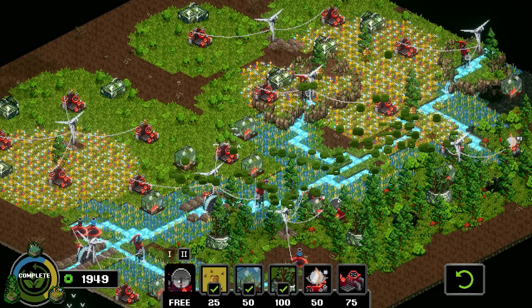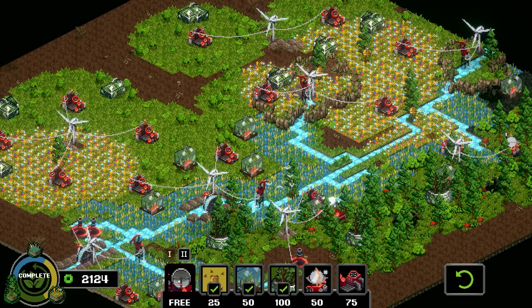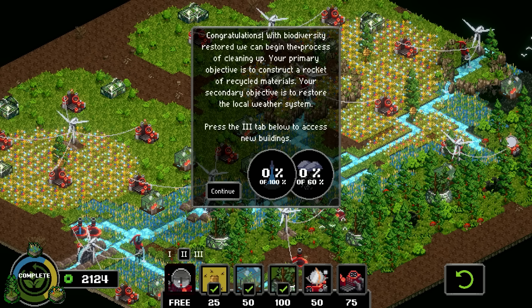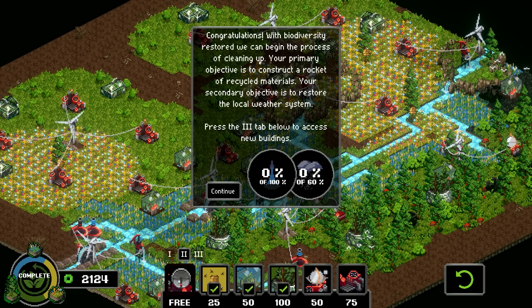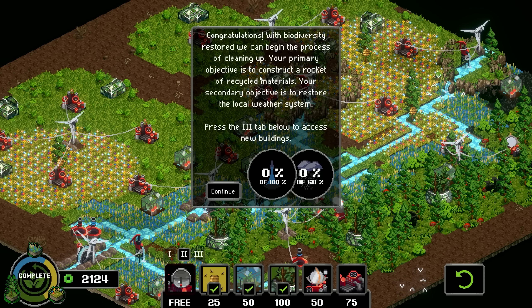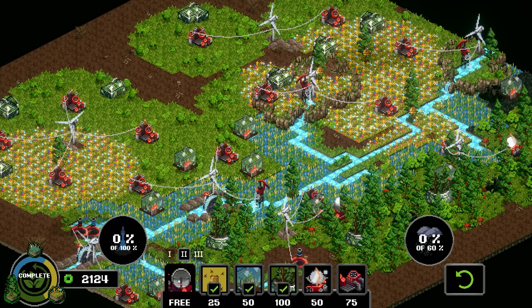Look at that — my gosh, we've done it! We've reclaimed the wasteland! Oh, it's gonna do the next part. Congratulations, biodiversity restored! You can now begin the process of cleaning up. Primary objective: construct a rocket. Secondary objective: restore the local weather system. Press the three tab to access the new buildings.